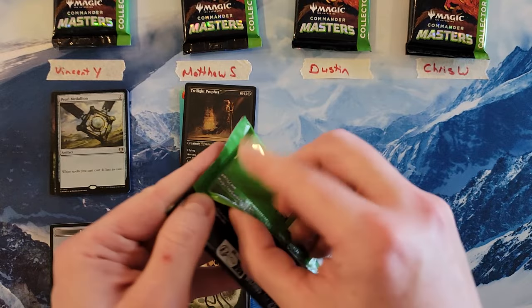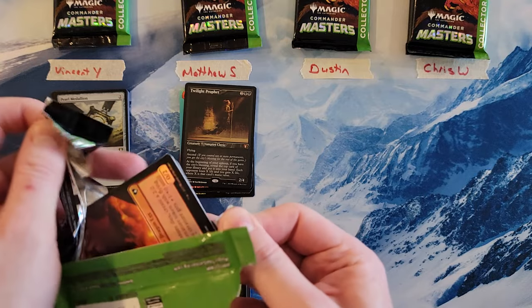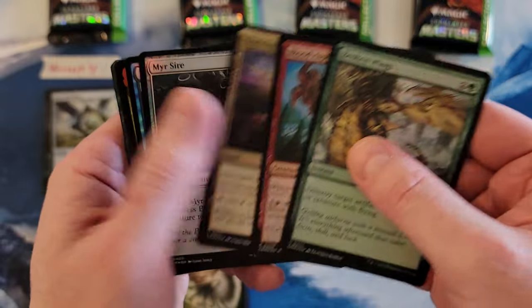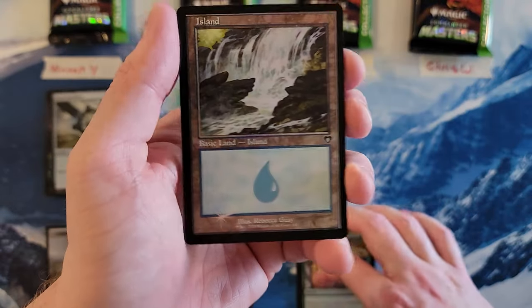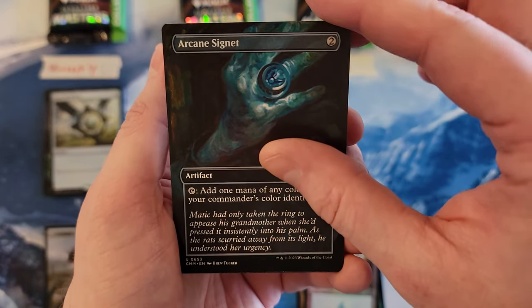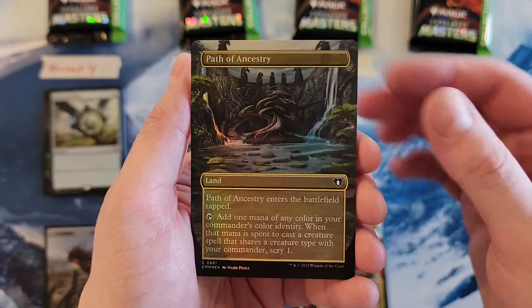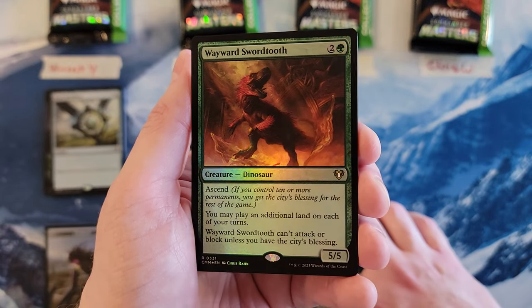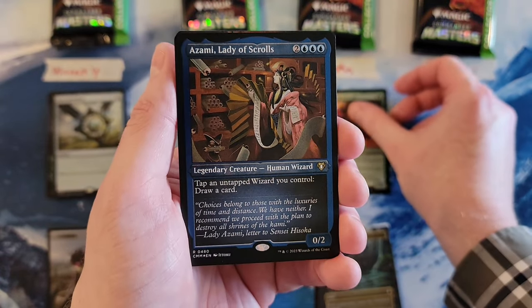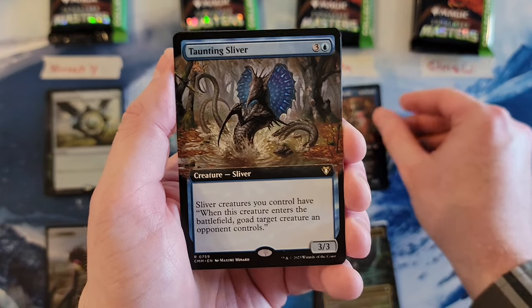Dustin. Arcane Signet. Command Tower. Path of Ancestry. Wayward Swordtooth — decent rare, I'd say a 3. Azami in foil etched. That is an 8 so far. Taunting Sliver. 12.